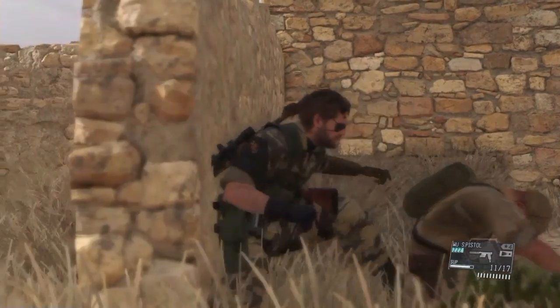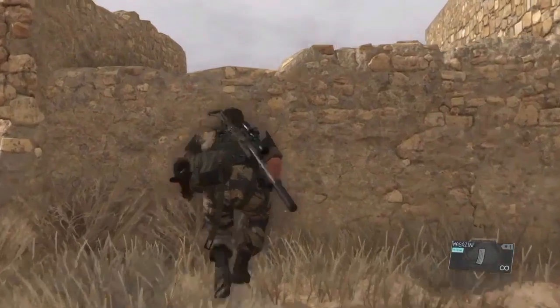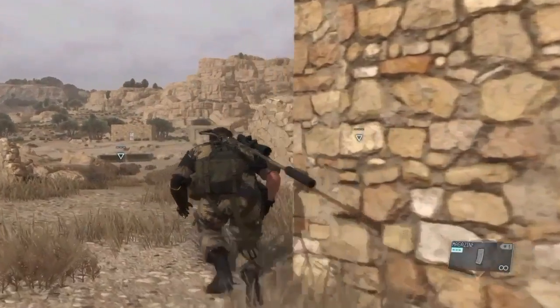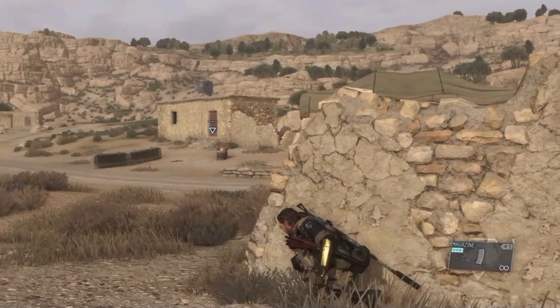I want to give a quick tip about traversal. In an area with rocky terrain you can hold the action button down while you move. Boss will automatically climb over any obstacles. This is especially useful on bad terrain where you often get snagged on something that a normal person would simply step over. Holding the action button will cause Boss to simply step over.